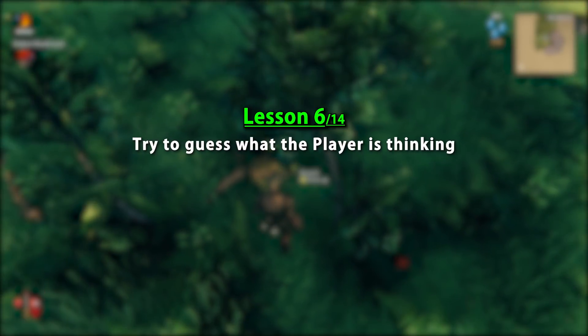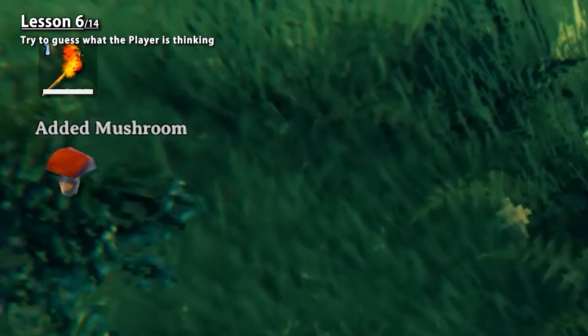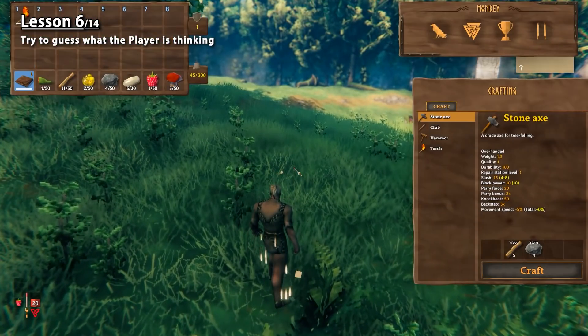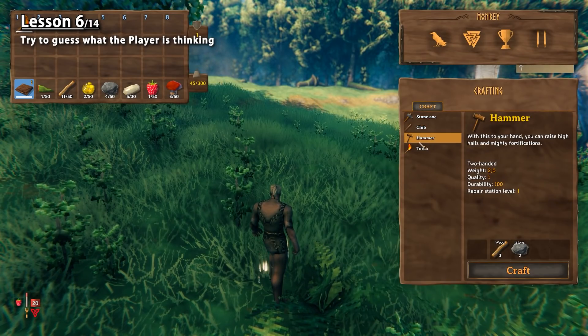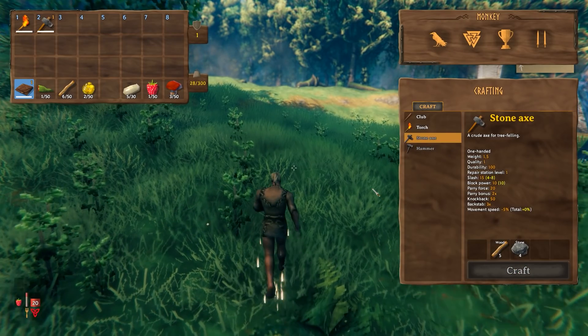When you try to pick up an item, it says in the corner how many you picked up recently. However, it does not say the total. Since the player is likely gathering items to reach a certain total to craft something, it would be very useful to also show the current total. Always try to think from the point of view of the player — try to guess what the player would be thinking while playing your game. In this case it would be as simple as adding a total in parentheses. Easy to add and just one more tiny improvement.